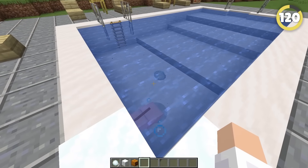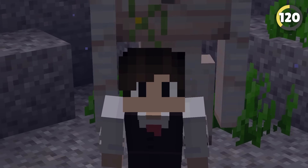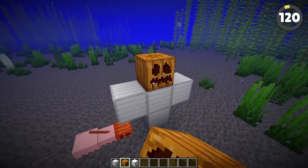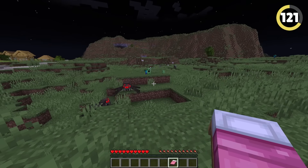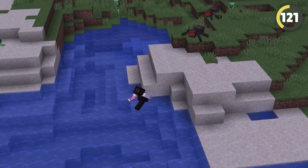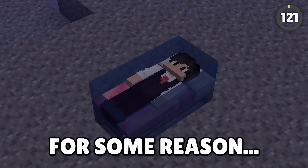Snow Golems will die almost instantly underwater, while Iron Golems will sink but just kinda chill. This is already strange, but it gets even weirder when you realize you can actually spawn Snow Golems underwater, but not Iron Golems. Here's another cool underwater fact — next time you find yourself stranded outside at night swarmed by mobs and unable to sleep, try heading into a river or ocean. You'll be able to chuck a bed down and sleep just fine, and you can even breathe down here for some reason.